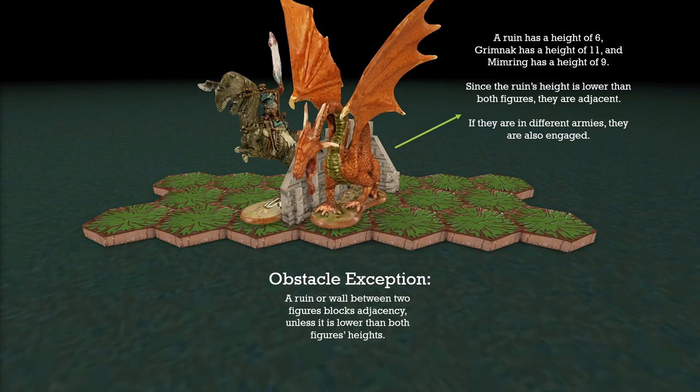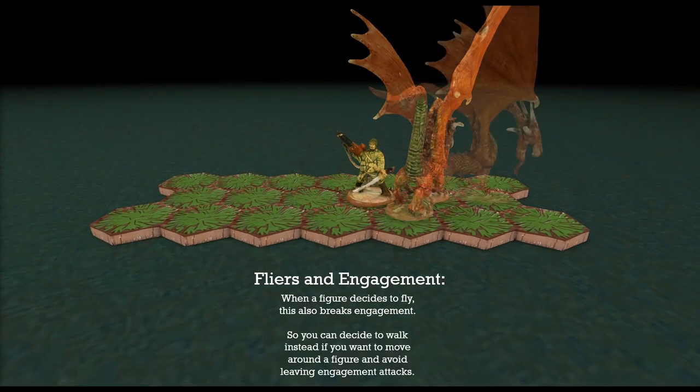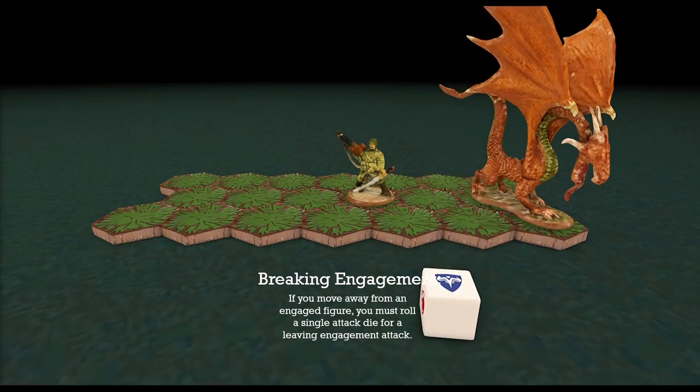What about flyers? When you start flying in HeroScape, you do break engagement — that's why sometimes it's better to just walk around the character and not take that leaving engagement attack. When you do break engagement with a flyer, you do have to roll that die, but it's not always a big deal. Half the time you're going to roll a blank or a shield, and sometimes you'll just have the wound markers to deal with.